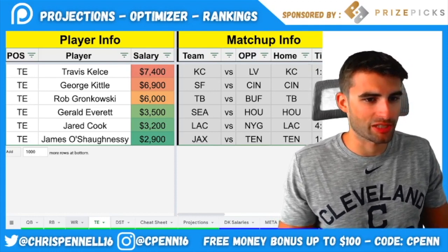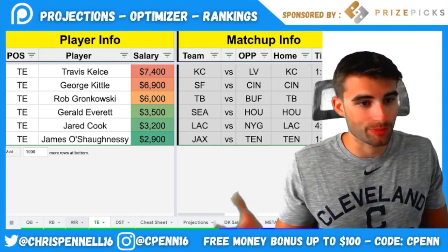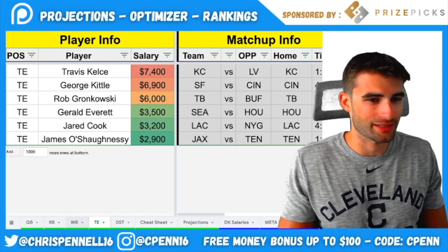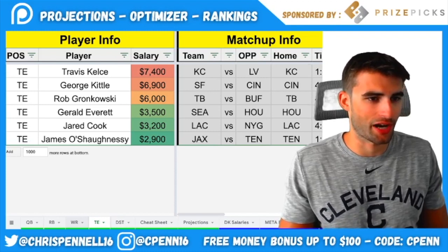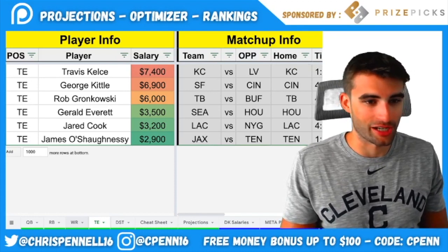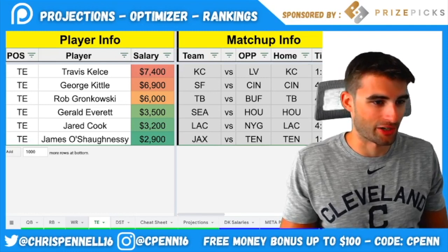George Kittle — if Deebo Samuel is out, we have to have interest. He had a fantastic game last week, around 200 yards and two touchdowns. The matchup versus Cincinnati isn't ideal, but if Deebo is out, Kittle becomes the number one option and that's a big boost. Rob Gronkowski at $6,000 — the guy has been absolutely killing it. He's getting wide open and Brady is hitting him. He was $4,300 a couple weeks ago and has since been priced up, but I still love this game and want as many pass-catching options as I can get.